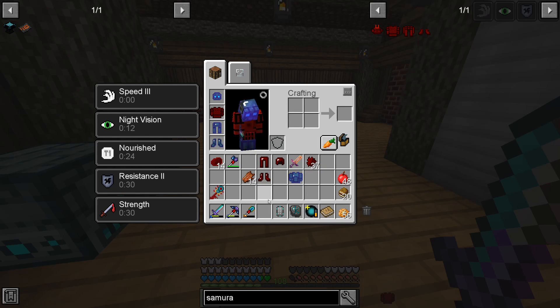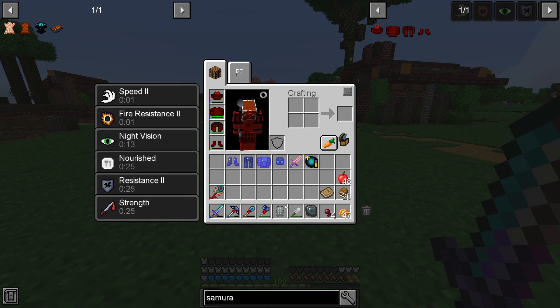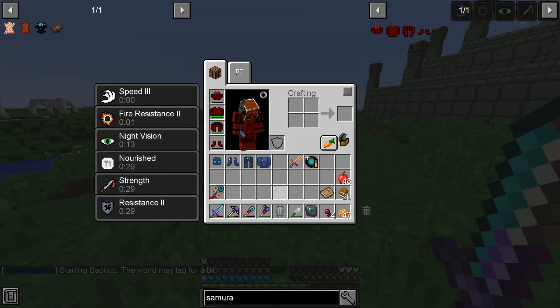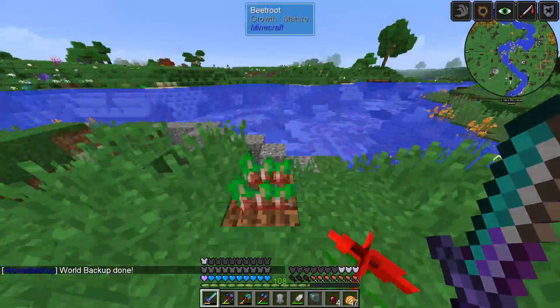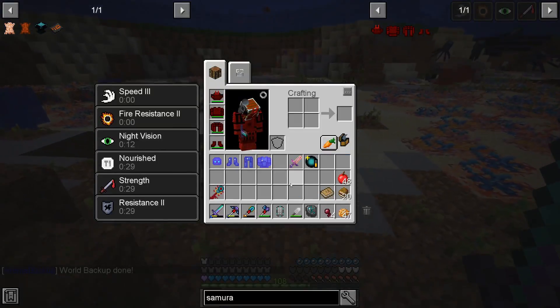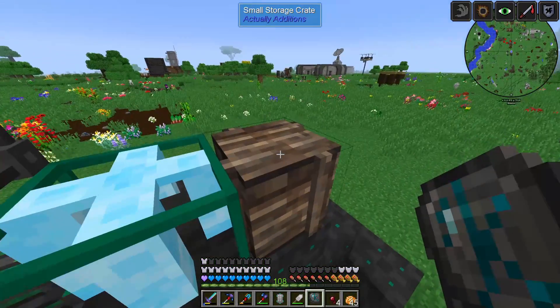I went ahead and made the other parts of the armor, and I even had to go back to the dreadlands because the boots require planks which I forgot about. In terms of protection it's actually not as good as the previous armor, but the key difference is it gives us fire resistance, which is very useful for the dreadlands since everything wants to set you on fire. I don't think it gives water breathing. All that said, I don't regret it because it looks cool.